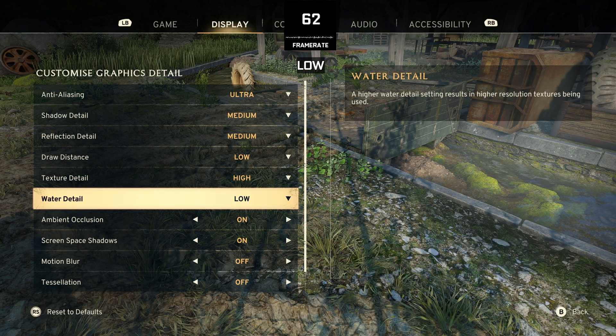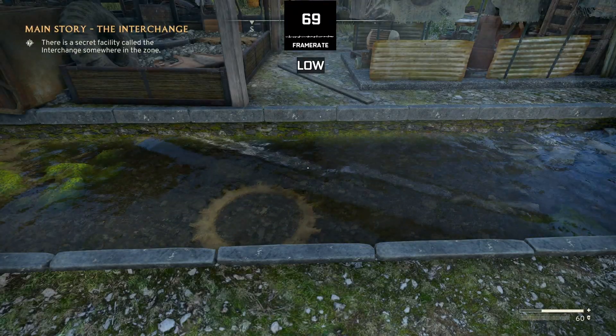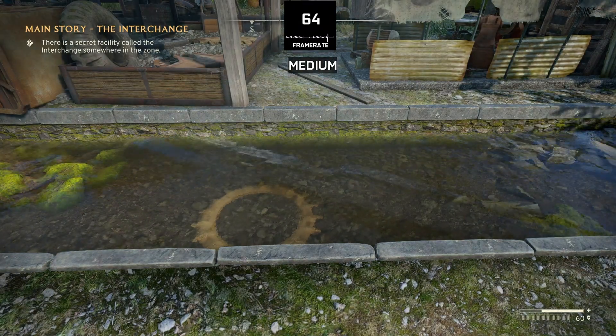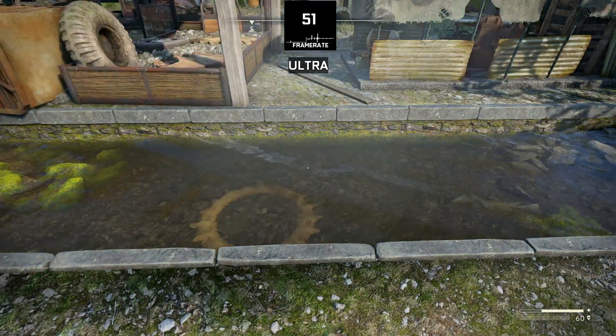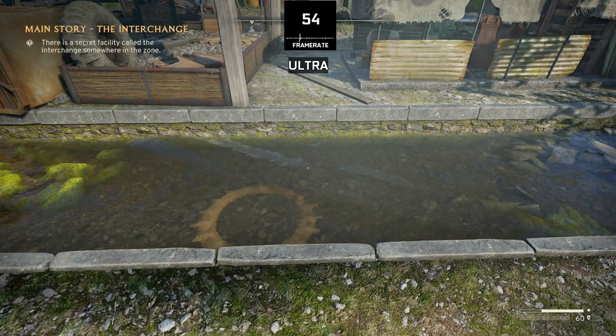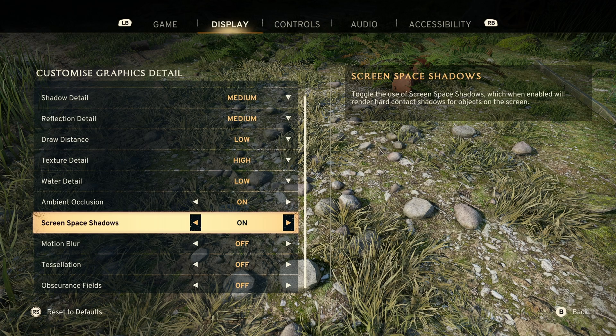Next is water detailing quality, which changes the quality of water in the game. Keep this on low or medium, as you can see the performance drops with each preset and drops significantly. The quality of the water does not visually change for some reason, and on ultra it drops even further, so just keep it on low or medium.